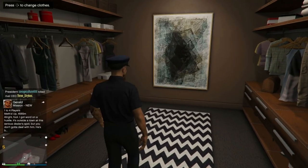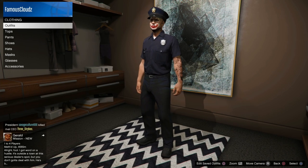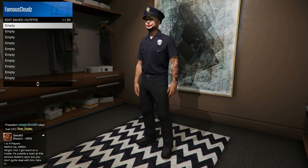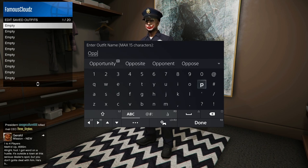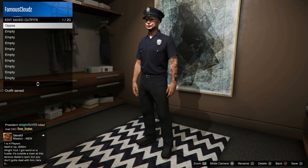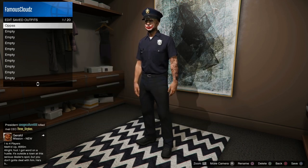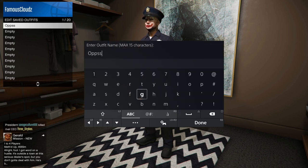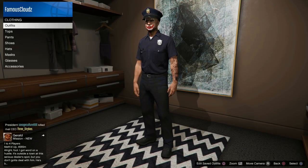Now we're not done yet. Go over to your apartment where you can change your clothes and make sure to save this outfit. This outfit is blacklisted, so make sure you don't name it 'Cops' or anything related to cops. I named mine 'Ops' — you can change it to whatever you want, just don't put 'Cops.' And just like that, you have the cop outfit.